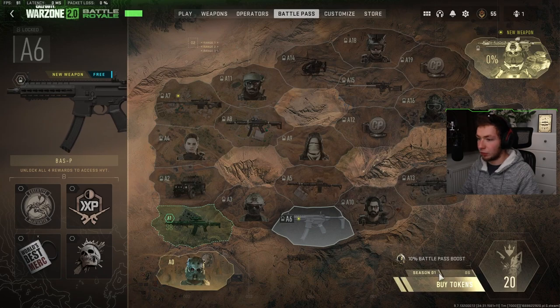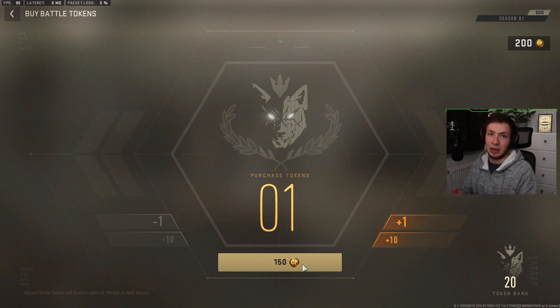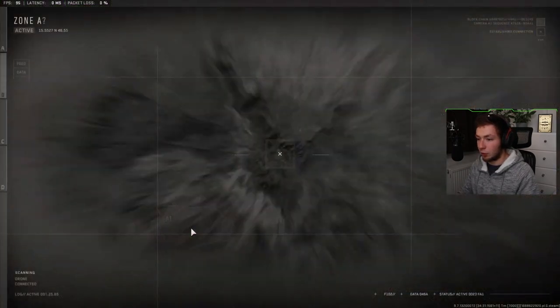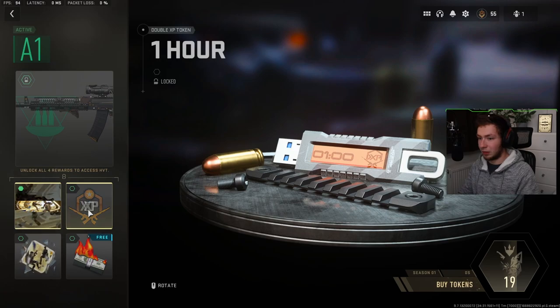I got the starting point right here and I get 20 battle pass tokens. You can also buy tokens as well — basically like you would buy a tier skip from before. Now this is the only area I have unlocked, so I want to actually unlock stuff in here and claim everything that is available.